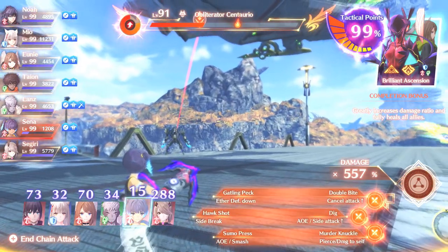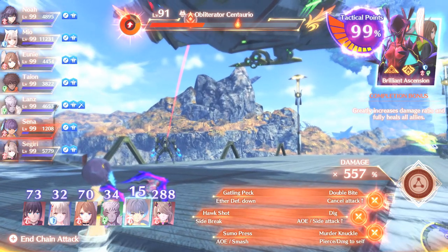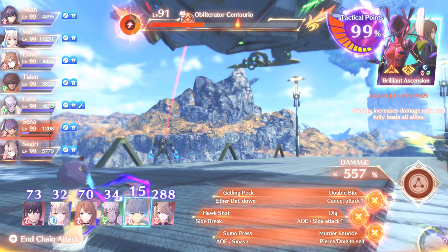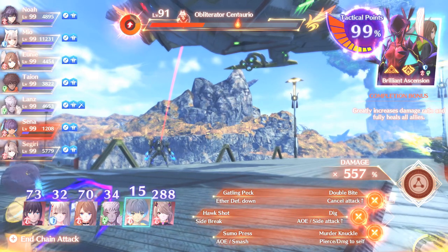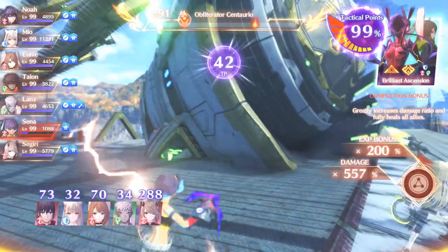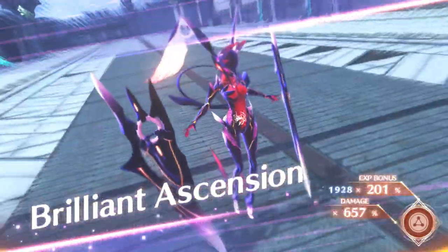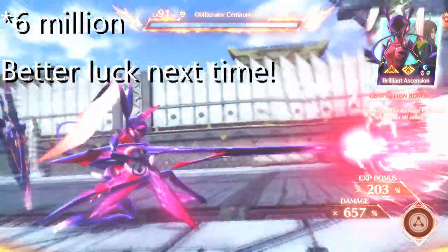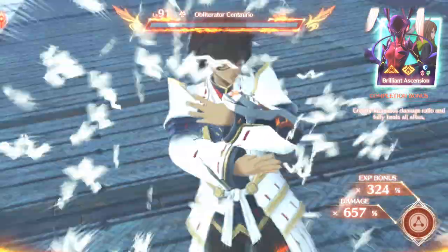But we got the buffs - we got the Power Charge and we got Senna. Senna has the Sumo Press and the Murder Knuckle. The best part about this is that we're fighting against a launched enemy, and the Smash damage in this game is out of this world. So we're going to have this high damage multiplier of 557% applied to Smash. Everybody, hold your breath, make a wish, hope for a crit. Not quite a crit, but that was in the 8 million mark. That is more than enough to close out a match against most of the enemies in this game.